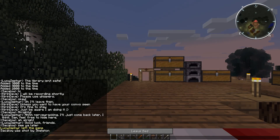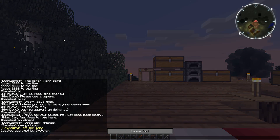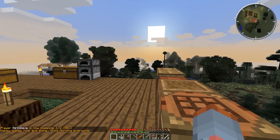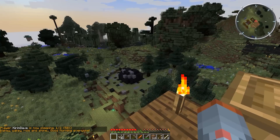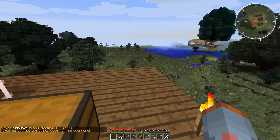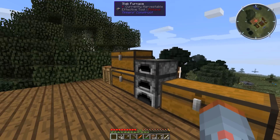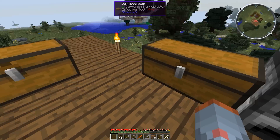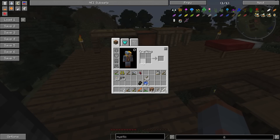We skipped a blood moon just so that I could start recording. Let's consider how we're going to proceed. I need to get some materials — in particular, I'm looking for charged certus quartz. I have a mine head over there by Ryan's place, but I don't necessarily want to go in there unprepared.